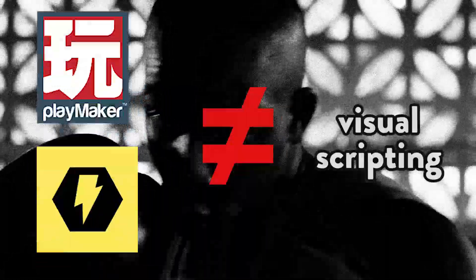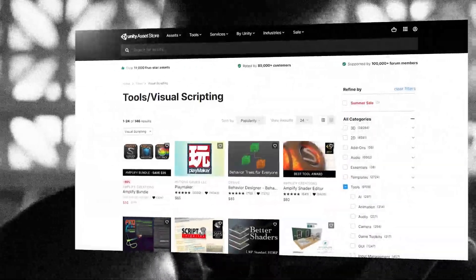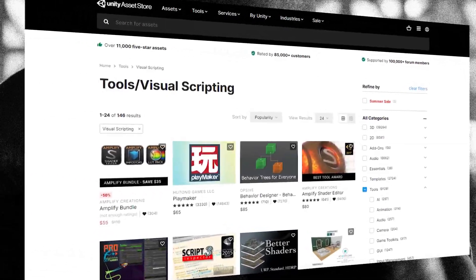Round one: visual scripting. Let's get this straight — Playmaker isn't really visual scripting. Bolt is more of a visual scripting tool. We can use the shorthand and just say Playmaker is a visual scripting tool, but it helps to organize it into a category that helps us better understand its use.